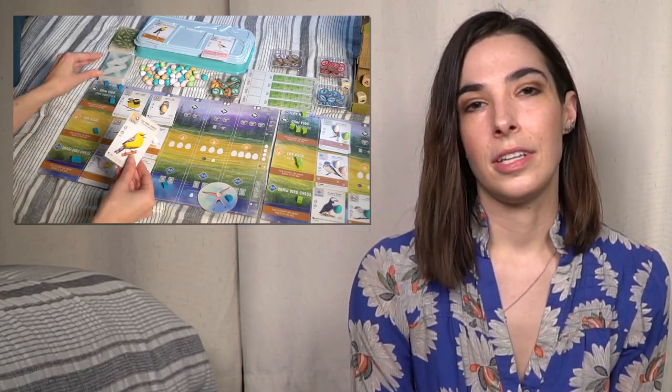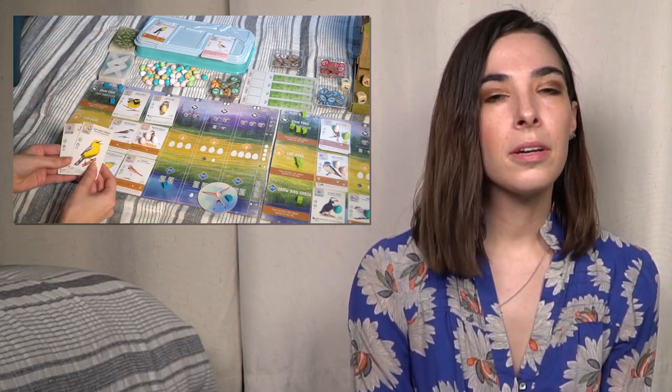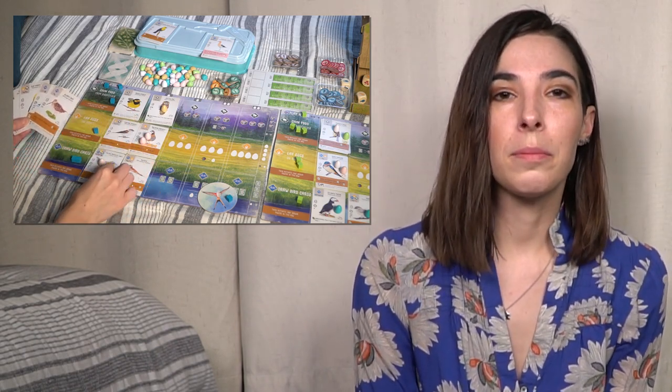The final action you can take is the draw cards action. When placing your token here you'll be able to draw the indicated number of cards either from the displayed cards available or from the deck, and this will enable you to play more birds in your habitats on your next turn.